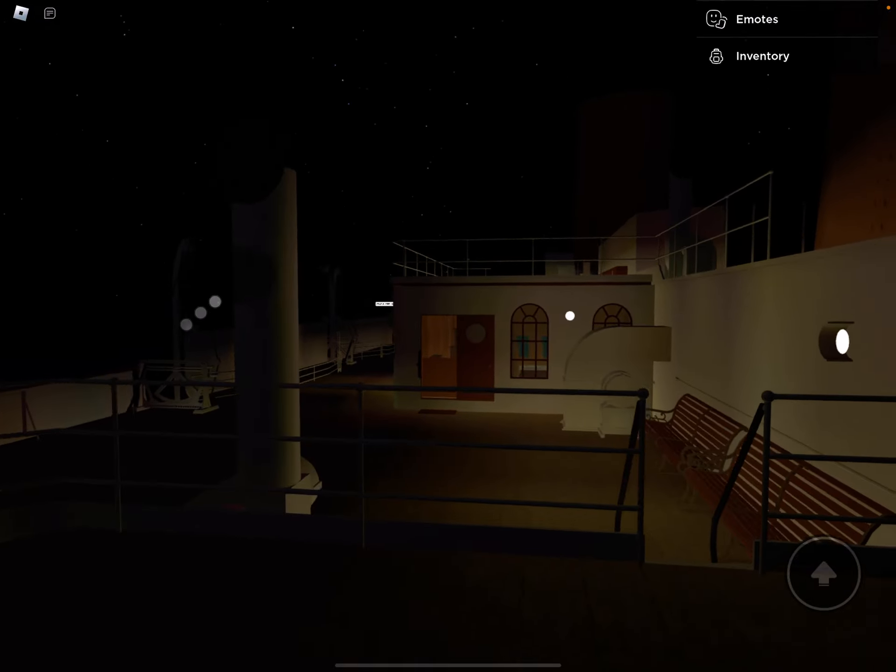If we check here, I think there might actually be some interesting things. So another watertight door, small doors which are probably cabins, a gangway door, and some more cabins. Is there a cabin open? Nope — there isn't an example of any of these cabins open, unlike on F deck. So yeah, that was pretty much it for this bottom deck.